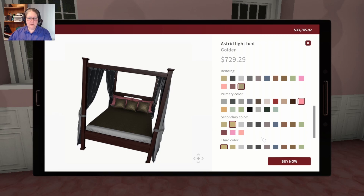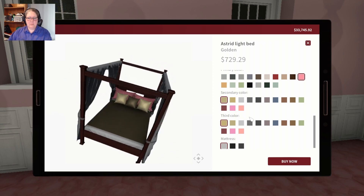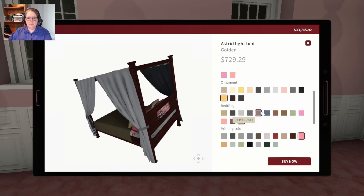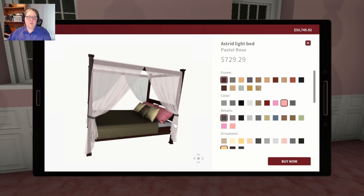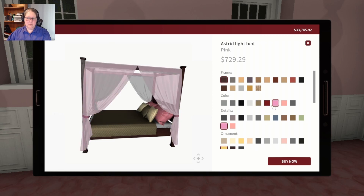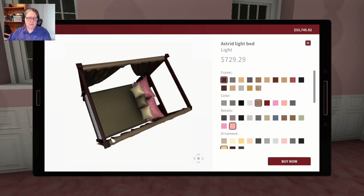I kind of like the gold in there. We're going to go with that, and the pink. The mattress is white. Why do I not get a choice with the curtains? Ah, I do get a choice - they're just up here. That's what we're going to do. We could reverse it - there's no gold, so I think we're going to go with gold, and the pink - that's how we'd do that bed.